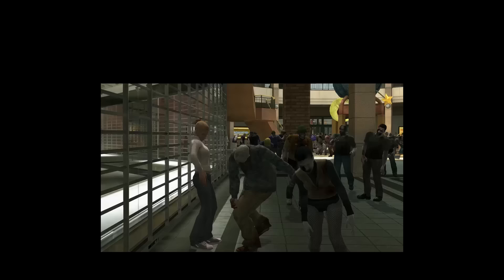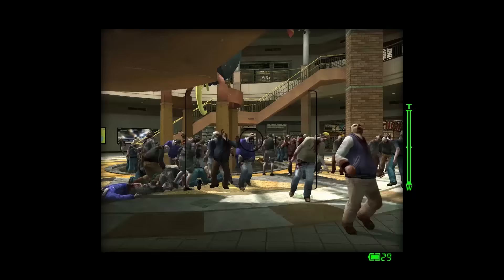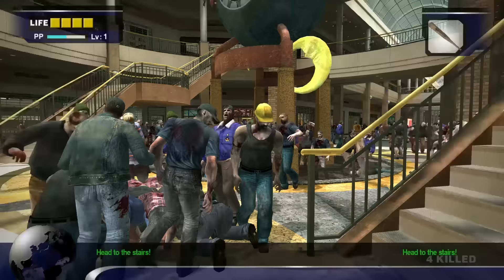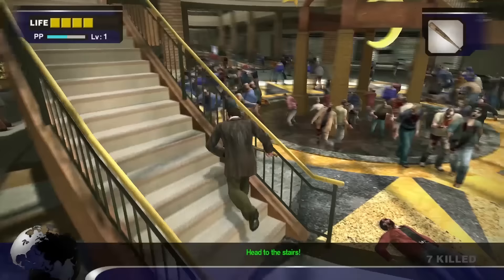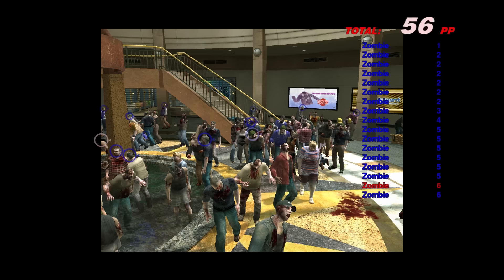You can snap a few photographs on your way to the stairs. The most effective way to maximize your photos is to stand on the stairs, use the banister as a barrier, and take photographs of the horde of zombies from a high angle. The most I've gotten is around 1,700 per photograph, but you will more than likely get around 500 to 700 on average. Anything above 1,000 should be considered great.